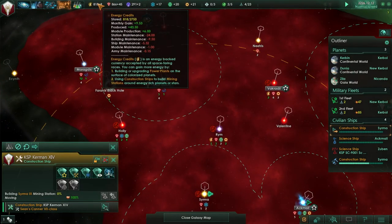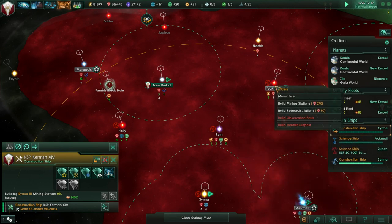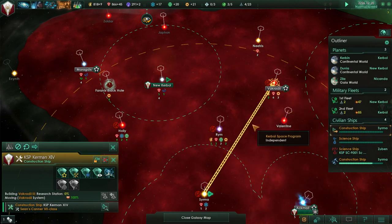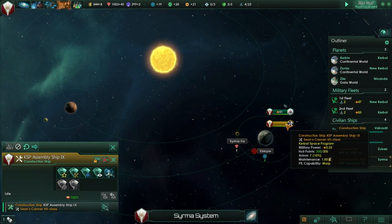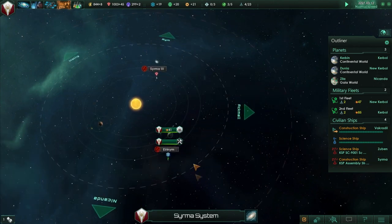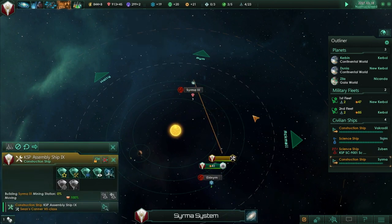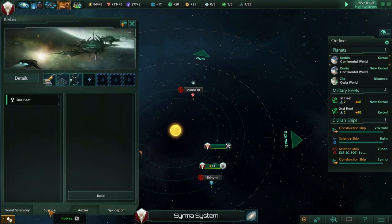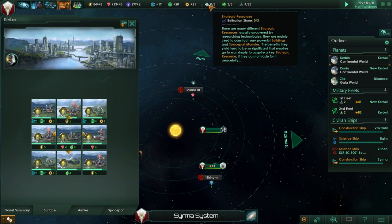We're getting low on energy credits. Is there any other source? Use the science ship - go to Vakradil and build a research station there. We have a station around Arnim, but even Smirma 3 would give us more resources, so let's have the construction ship build a mining station at Smirma 3. We're getting into bad energy credit territory - we can't build any more of those nifty power plants, the ones that use Betharian stone.